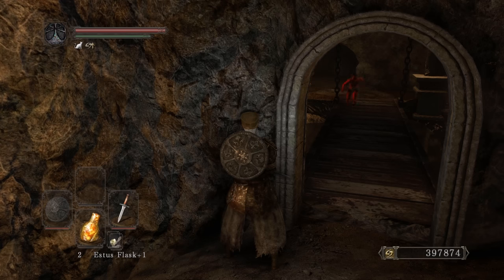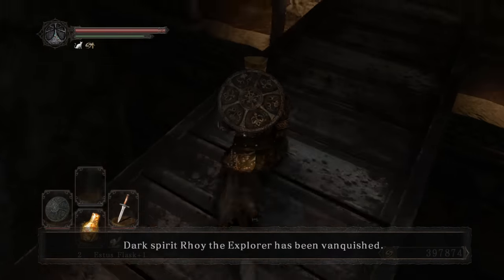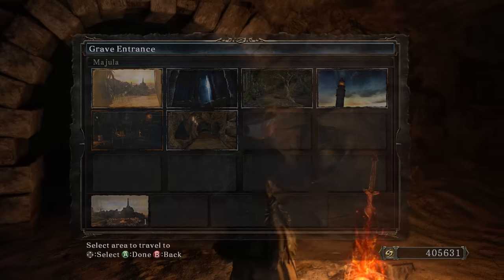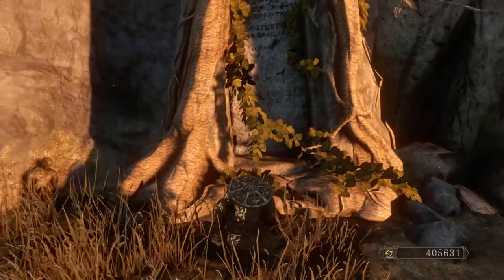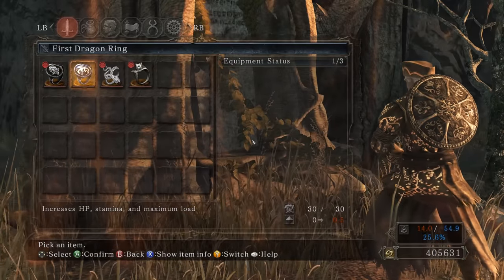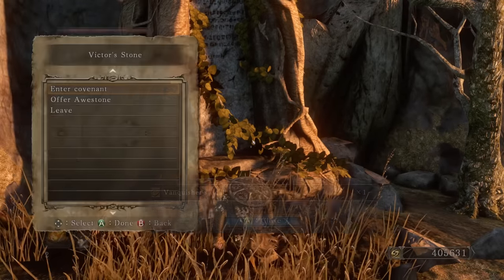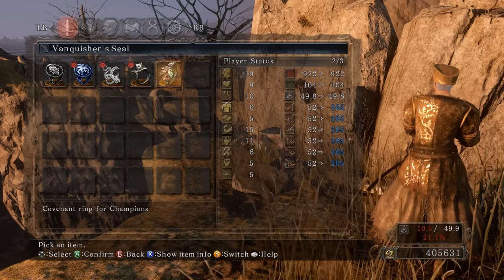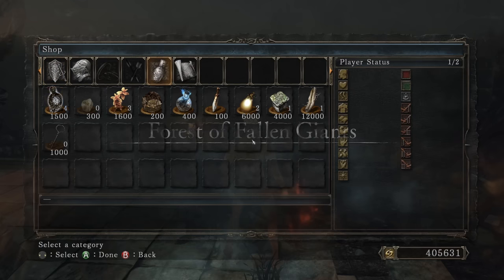One more - we've got so many souls. All 50 awe stones - 405,000 souls! Let's get out of here. First Dragon Ring... oh that's cool. Come on - Vanquisher Seal! There it is. The damage on the right: putting this ring on goes from 52 on my fist to 265. Let's go talk to Malentia.